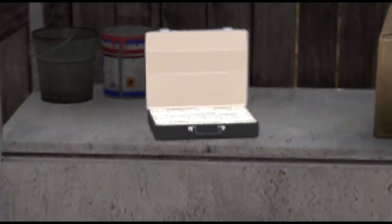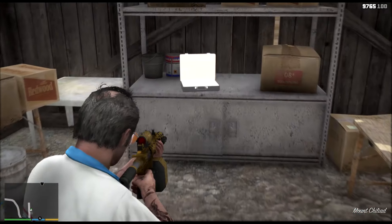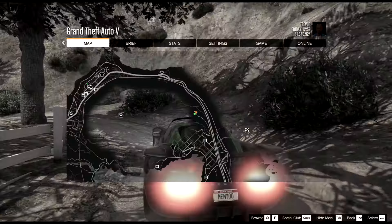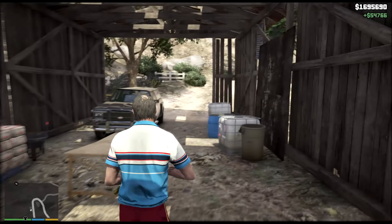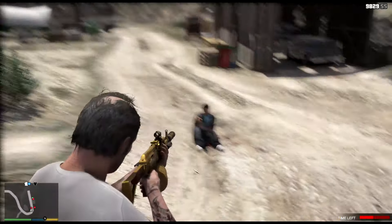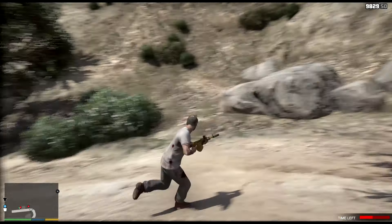Now you guys want to come over here to this money — you're going to see this little briefcase. Every week in GTA 5 story mode, there'll be more money in this location right here that I'm showing you. This little farm right here — this is all the money they make. I heard you get around $15,000 to $150,000, but I got $54,000 right there.